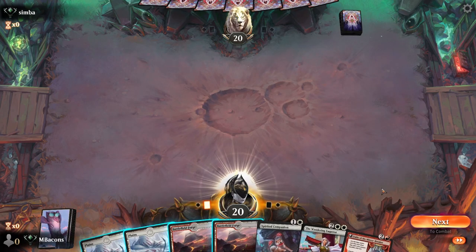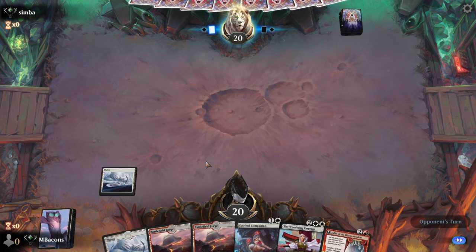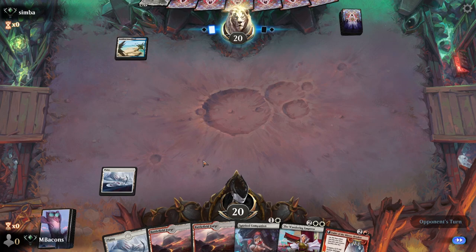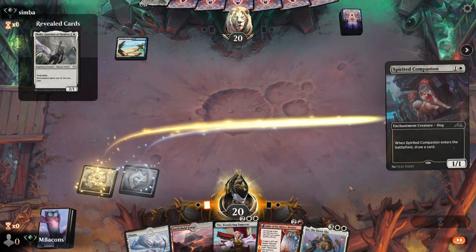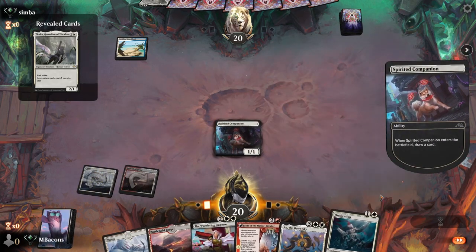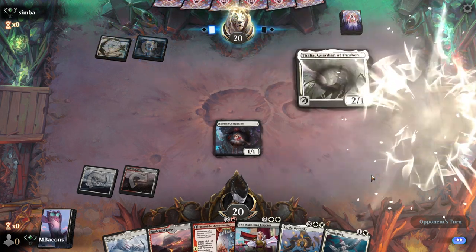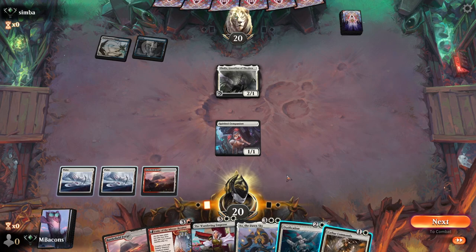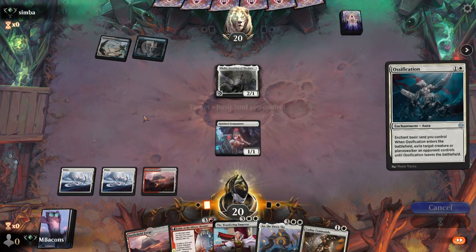Looking good to start off with - we've got a Spirited Companion, we've got Fable, follow that up with the Wanderer. Always interesting having to retool your strategies as the metagame gets faster and faster. Let's get the dog down - we draw into Ossification, which has been really nice in a number of decks I've tried. Thalia here as usual to slow the game down a bit. I think she probably deserves an Ossification if we want to cast the Wanderer next turn.